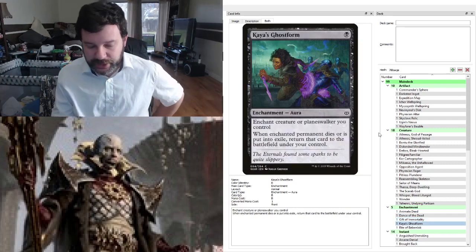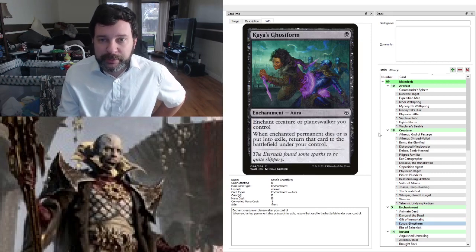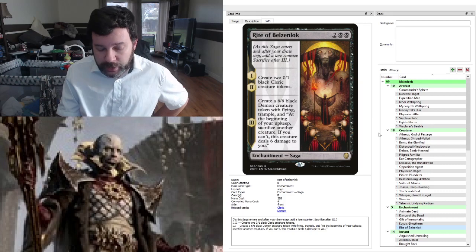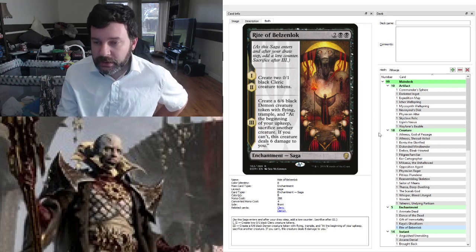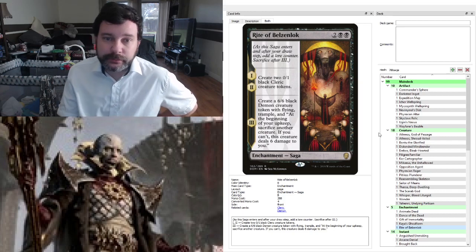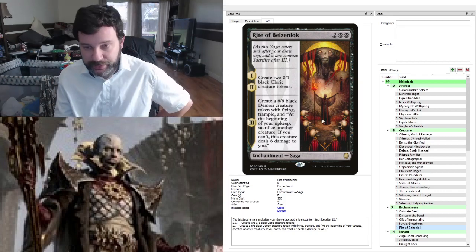Kaya's Ghost Form is another cheap way to protect our commander, let him blow up the world, and come right back. Also running Rite of Belzenlok to get the Cleric tokens — we do want to generate some tokens and creatures so that when Nevinyrral blows up the board, we get those 2/2 zombies. Plus the fact that it gives us a 6/6 flyer is also pretty sweet.